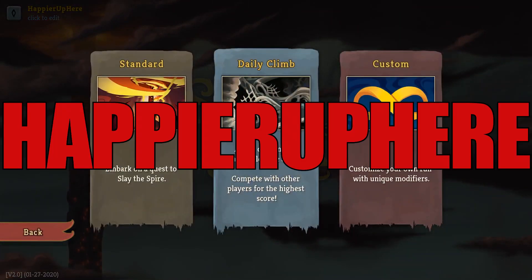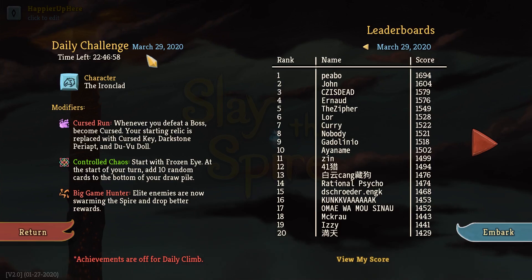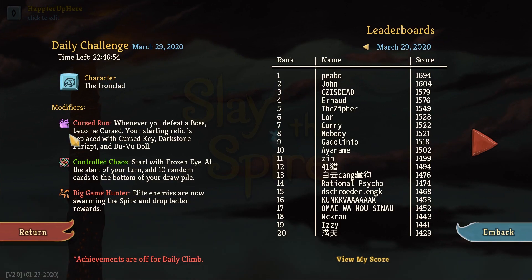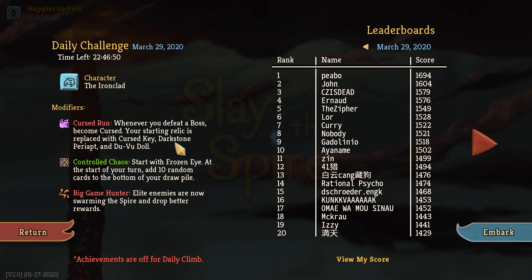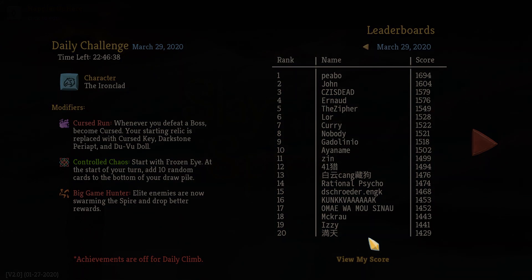Hey y'all, welcome to Slay the Spire! Today we are playing the daily challenge for March 29th, 2020. The character is the Ironclad, and the modifiers are Cursed Run — whenever you defeat enemies, become Cursed. Your starting relic is replaced with Cursed Key, Darkstone, Periab, and Duvidal. Control Chaos: start with Frozen Eye. At the start of your turn, add 10 random cards to the bottom of your draw pile. And Big Game Hunter — elite enemies are now swarming the Spire and drop better rewards. Let's get started.